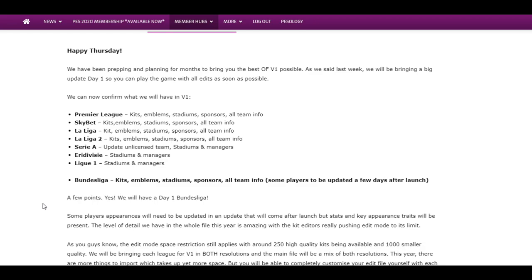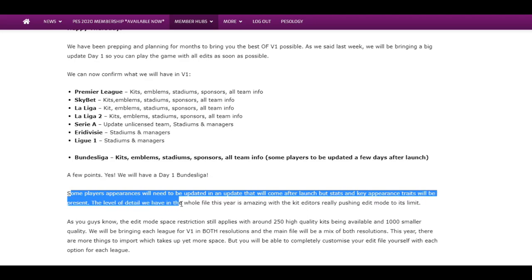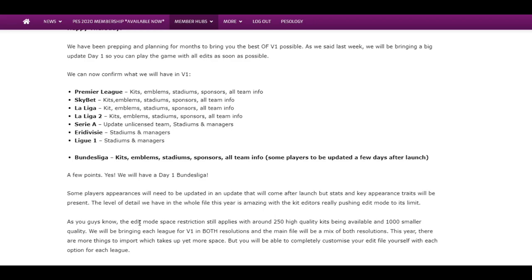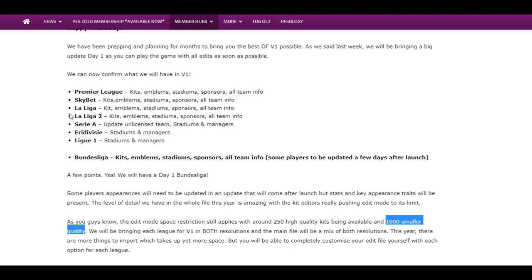So there you go — that's officially what we have right now. It could change, but that's what you're going to be looking forward to. So you really could start a Master League without question and start enjoying it from day one. Some player appearances will need to be updated in an update that will come after launch, but stats and key appearance traits will be present. The level of detail we have in the whole file in this year's edition really pushes edit mode to the limit — but remember, edit mode restrictions still apply. With around 250 high quality kits being available and 1,000 smaller quality, pretty much day one here will be fine.